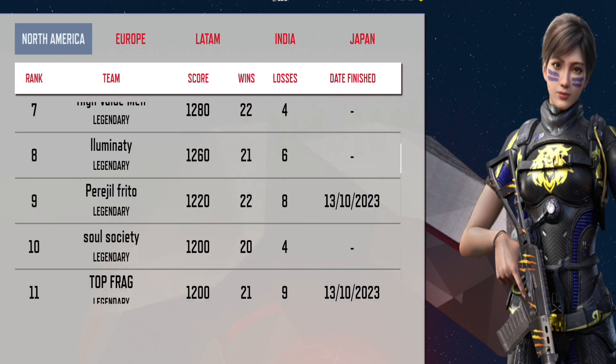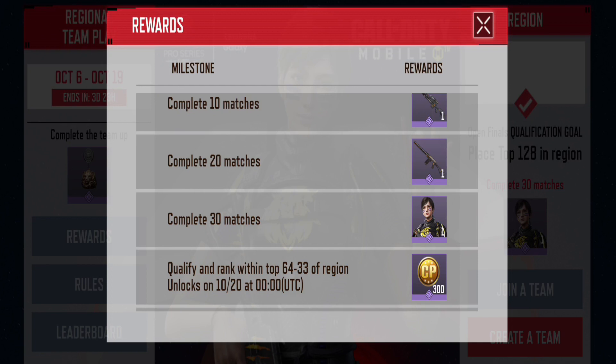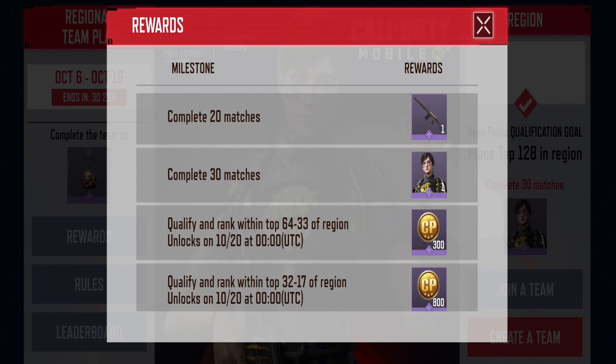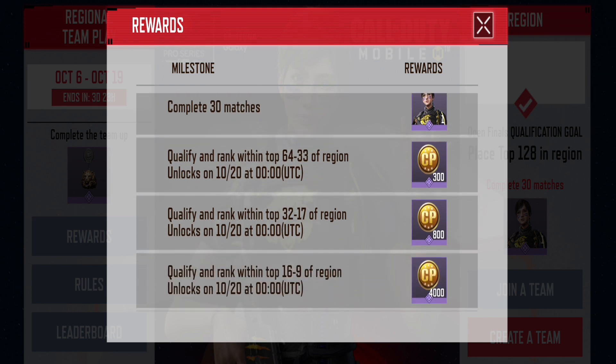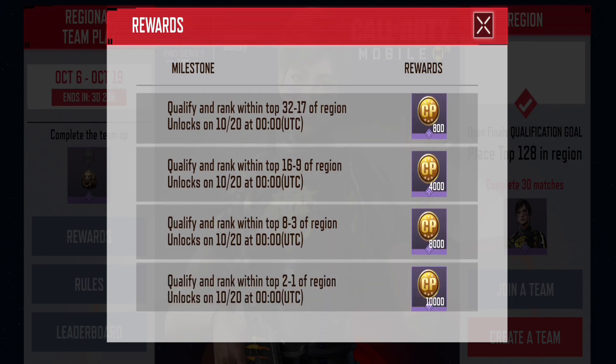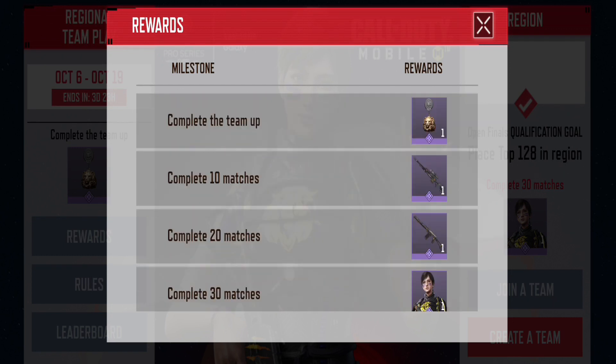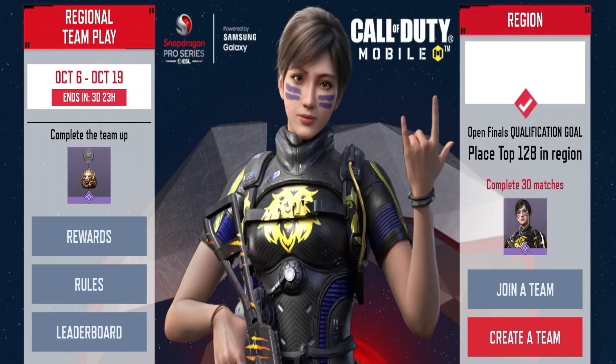Your rewards depend on your team's rank on the leaderboard. Teams in the top 64 to 33 receive 300 COD points; top 32 to 17 get 800 COD points; top 16 to 9 get 4,000 COD points. The top 8 to 3 teams get 8,000 COD points, and if your team reaches the top 2 or 1, you get a whopping 10,000 COD points. The best part is that each team member gets the same amount of COD points based on your team's rank.